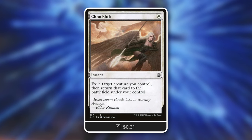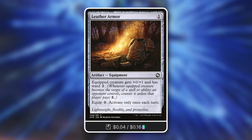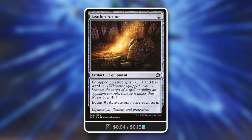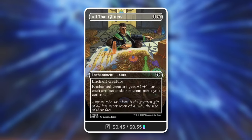Blink effects are essentially potential card advantage and recursion from your graveyard. Next up, equipment like Leather Armor can be very good with a commander like this. For just one mana, the equipped creature gets plus zero plus one and has ward one - some nice protection. Most importantly, equip zero, activate only once each turn. Once this equipment is in play, it's free to equip, so get creatures in play, equip them for free, utilize your mana properly, and make a ton of Junk tokens.